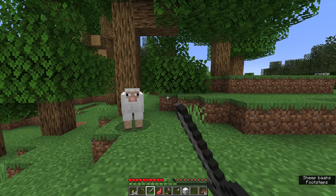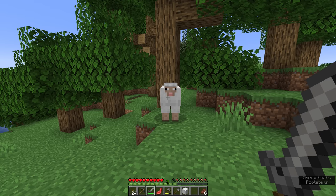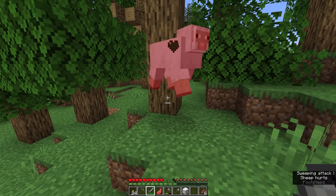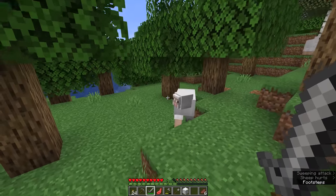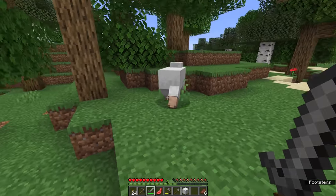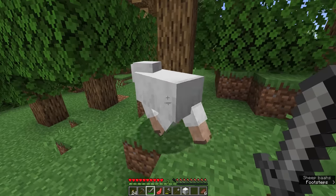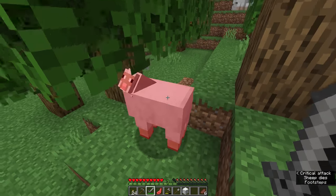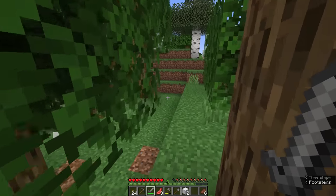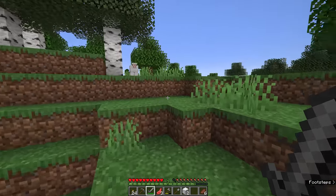Combat in Minecraft is relatively simple. You just left-click to attack with whatever you have in your main hand. In this case we're going to attack the sheep once with a sword — it's not going to do a huge amount of damage, and it won't kill the sheep in one hit. Instead we're going to kill it with a critical hit, which is achieved by jumping and striking your target on the way down. You'll know you've done it right when you see those star-shaped particles appearing around the thing you've hit.